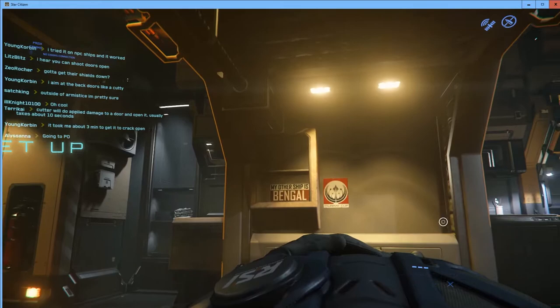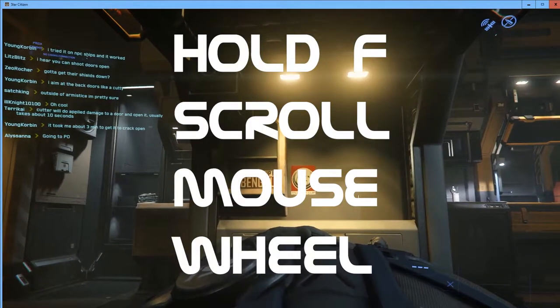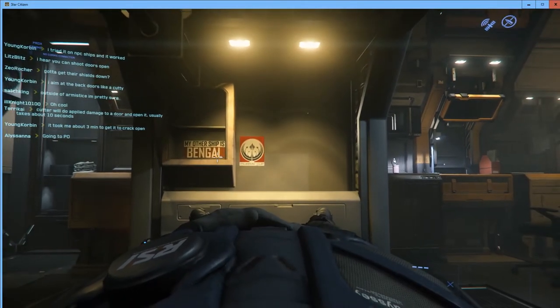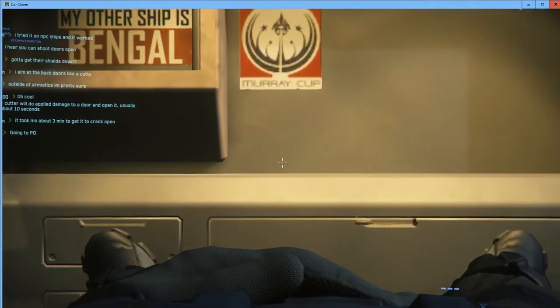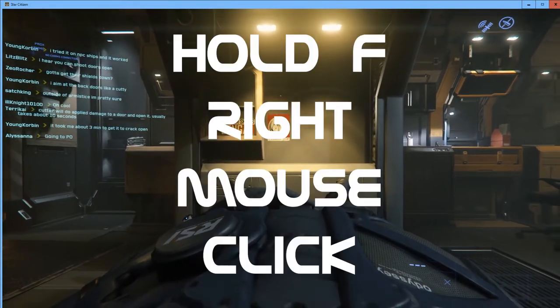Holding the F key while scrolling the mouse wheel will zoom us in and out. So that's F combined with the mouse wheel to zoom in and out.